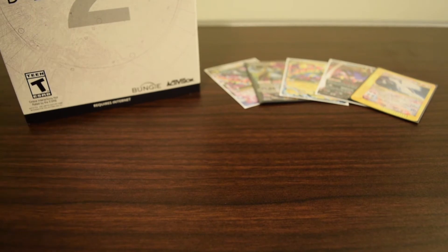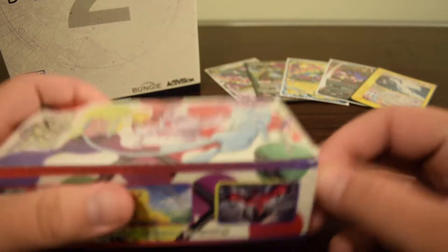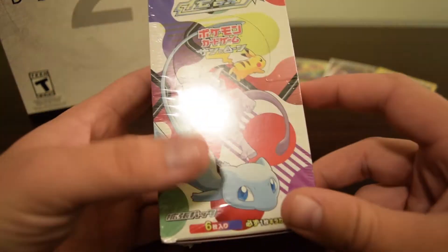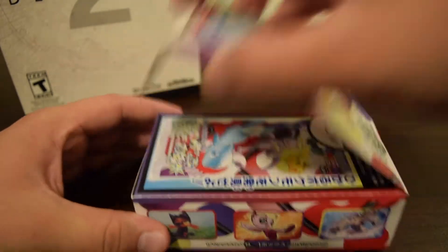What's going on everybody, it's the Amiibo God here. Today we're going to be opening a Japanese box of Shining Legends — you can see Mew, Mewtwo, and Pikachu on the front. The shining cards in this set are my favorites, so let's get it cracked open. We're going to be doing 20 packs today.